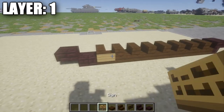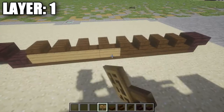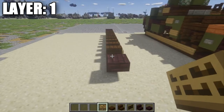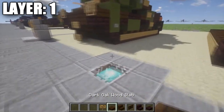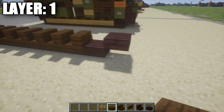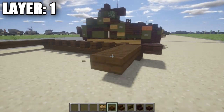Along the side of these stairs, we're just going to take some signs and run them along the side of these stairs all the way along, just like that — to add a little bit of detail to the tracks. Once you have that done, we want to go back up to the front. We're going to take our dark oak wood top slabs and place down a row of 3, coming from that nether brick upside-down stair. Then going back to the nether brick half slab, place down a row of 3 dark oak wood top slabs as well.